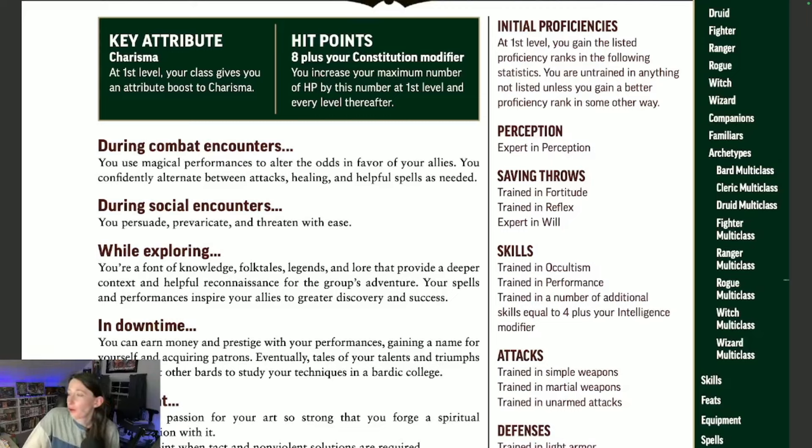As always, we are starting on the class opening page, and if you've watched my other class videos, this should start to look familiar. Up top in the now green box in the remaster, it's going to tell you two very important things, and that is your key attribute — which for this class is charisma. You are going to be a charisma caster as a Bard.